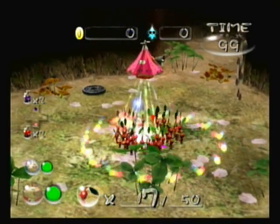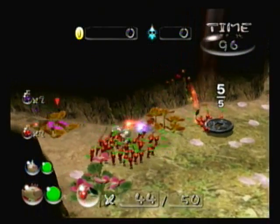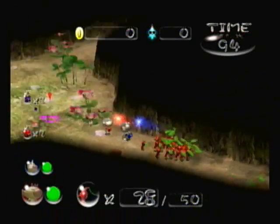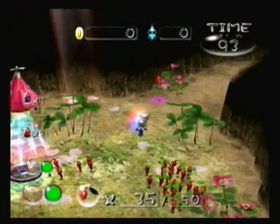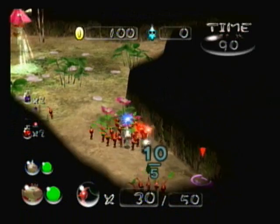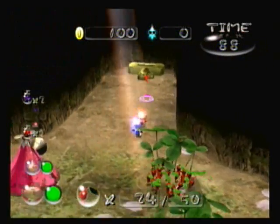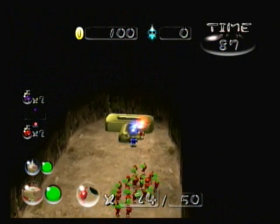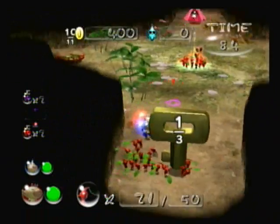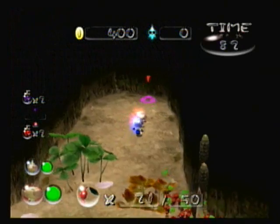On each floor, you're given a time limit. In this floor, we have 100 seconds, and basically what we have to do is collect as many treasures as we can. Whenever you get the key — which is actually in that chamber across from where we are — the key will unlock the next floor. The time limit resets every floor, so it's not like we have 100 seconds to finish the entire cave. It's a lot more generous than that.